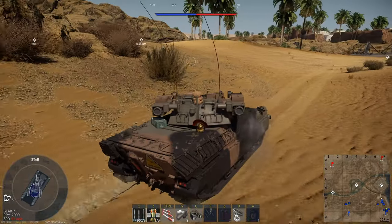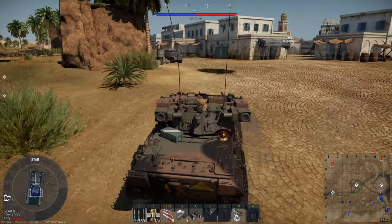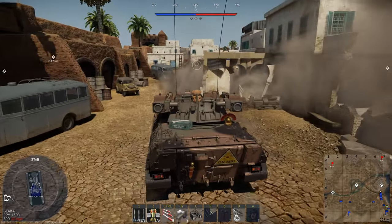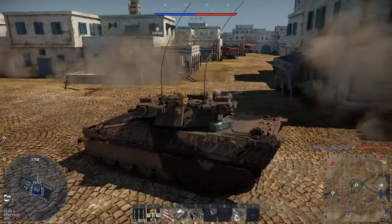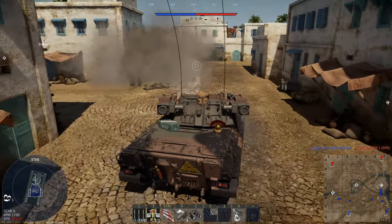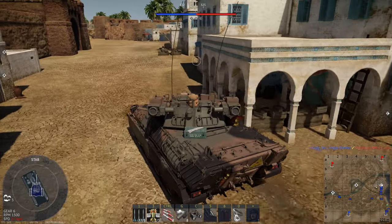Close quarters combat. Look at this — this round knocks buildings down! Why do you do this, Dardo? You're pretty powerful. I'm going to get carried away with that, so I should stop.